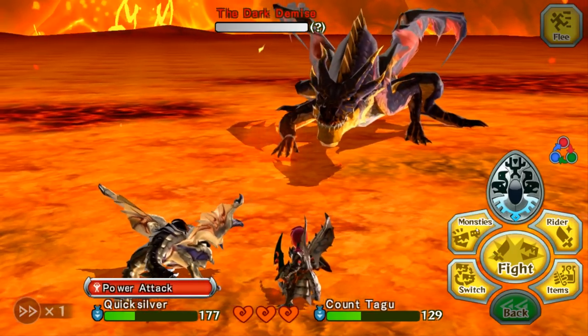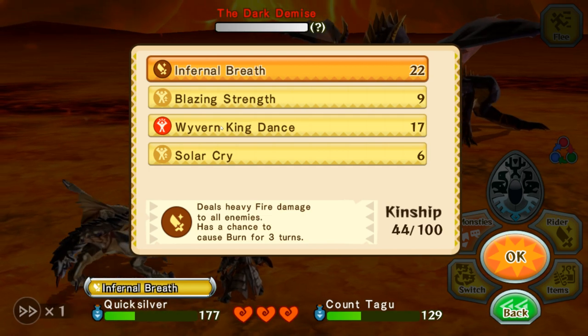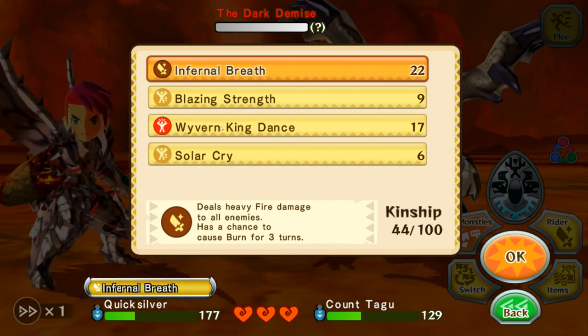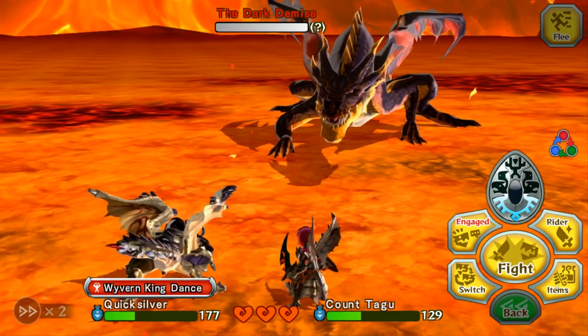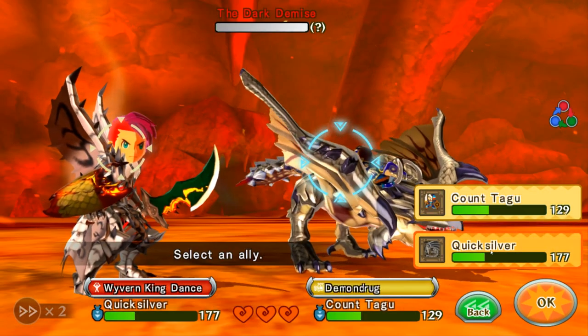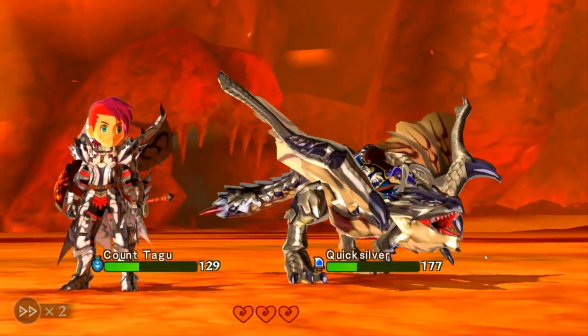Holy shit, Biscuits. Okay, so we need to kill this guy as fast as humanly possible. If Quicksilver gets attacked twice, he's dead. If he gets attacked once, he's fine. So what we could do is Wyvern King Dance again and Demon Drug him at the cost of potentially dying. Oh god, they're both getting hit — we might lose two hearts here.